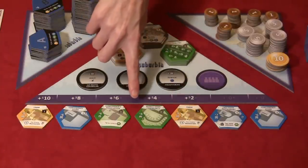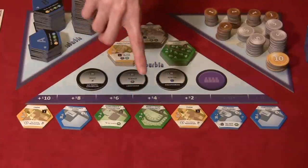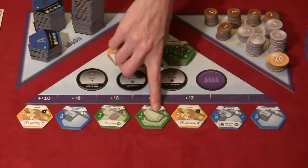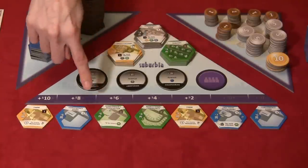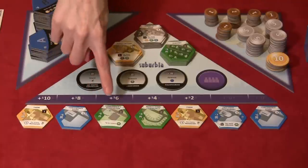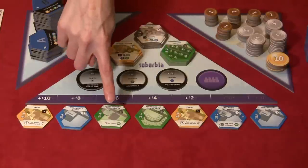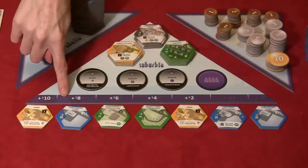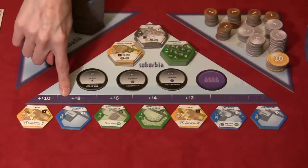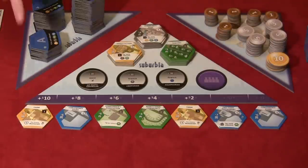There's also a Mobile Home Community under the four million mark, costing four million total (eight million total), giving you immediately plus six to your population. The Homeowner's Association sits at the six million spot and also costs six million — it gives plus one population immediately, but also two dollars for every home in the city. Another convenience store at the eight million mark costs six million, giving plus one income, and another farm under the ten million mark.